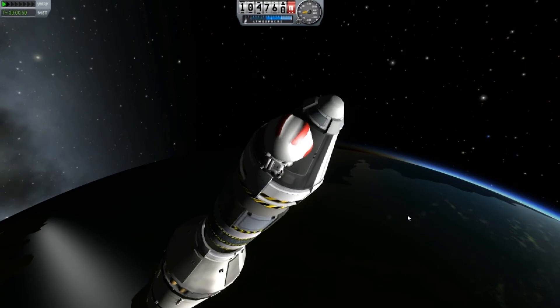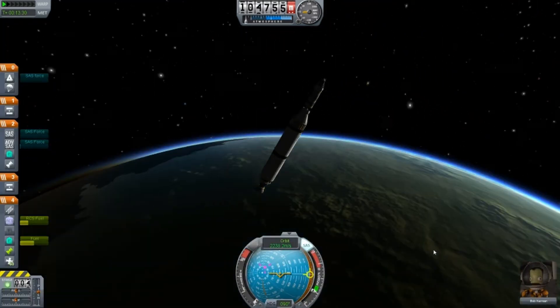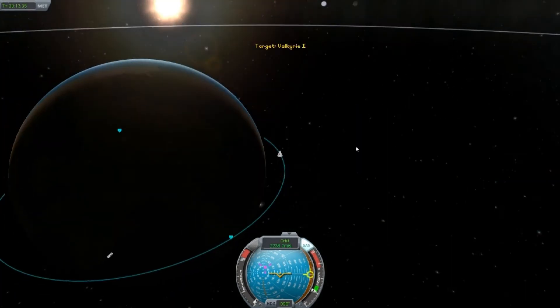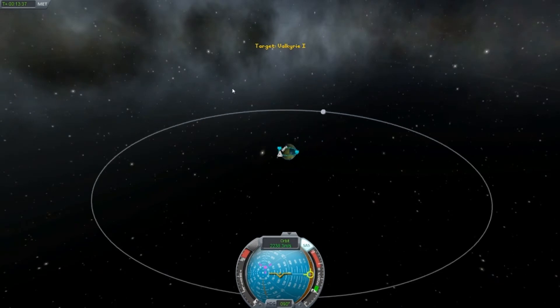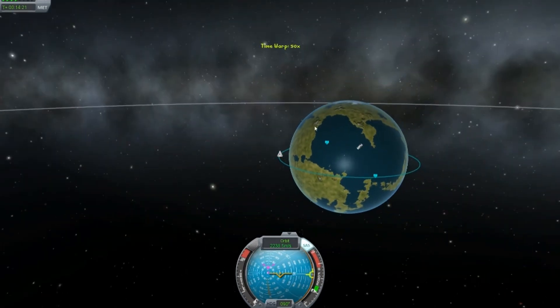Bob's back in the driver's seat. Let's pull him back - actually, let's get him the first orbit ever in Kerbal Space. We will pull him around very quickly.